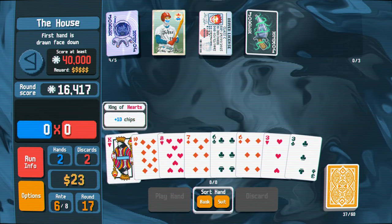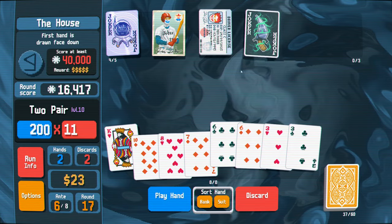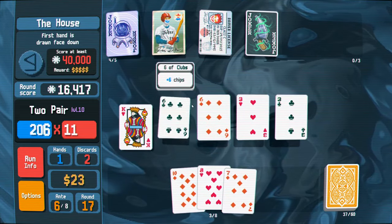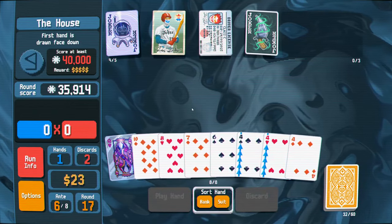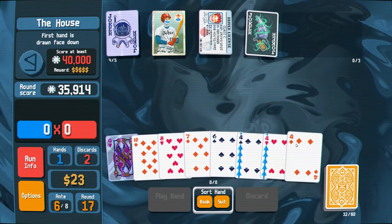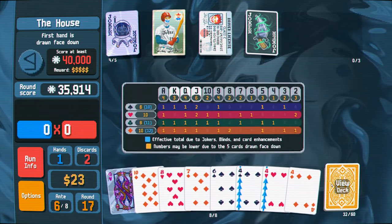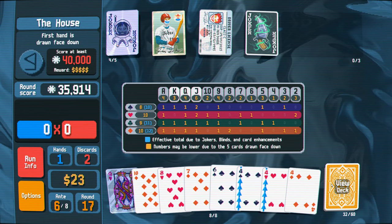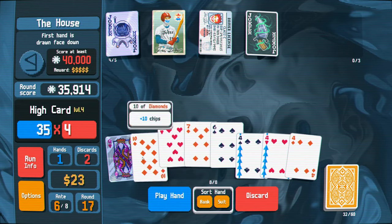Six, seven, eight, ten, king - we have a two pair. So let's play that. This next hand actually has to be pretty good. And it'll only use five thousand, actually. Three of a kind here - three of a kind is not good, so I should not be playing this. Six, seven, eight, ten, queen. We still have a bunch of queens, so we're gonna discard all these. Hope to get a queen. I really want a queen, please.